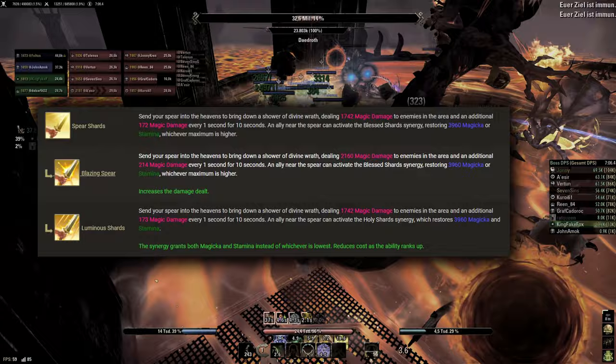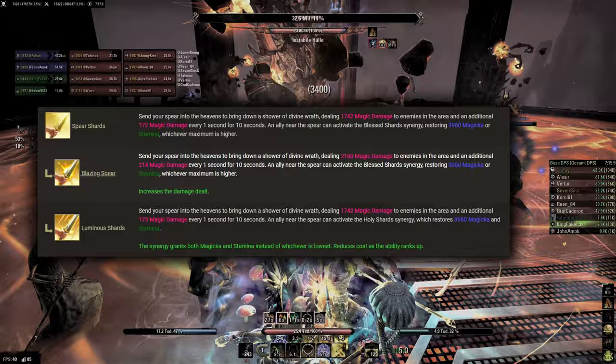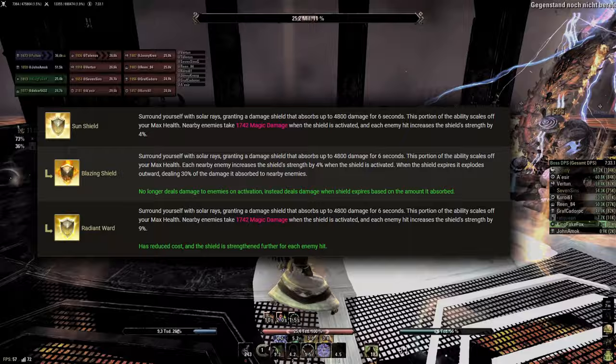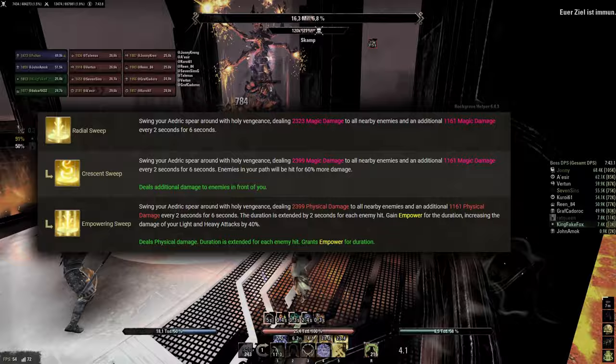Spear Shards combines strong damage with resource support. It is overall a really good ability for filling up empty bar space. While there is an argument for using Luminous Shards for supporting tanks, I generally recommend Blazing Spear for the additional damage. The Combustion synergy is mostly provided by Necrotic Orb anyway, and spamming Blazing Spear is also amazing in trash fights. Sun Shield has basically one use in PvE, and that is not to waste the Aedric Spear passives when a shield is required. The Radiant morph works better here — the shield is pretty weak, but with this morph it is at least a little bit stronger.